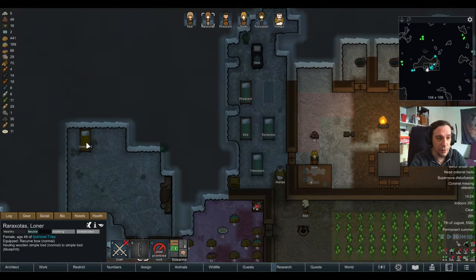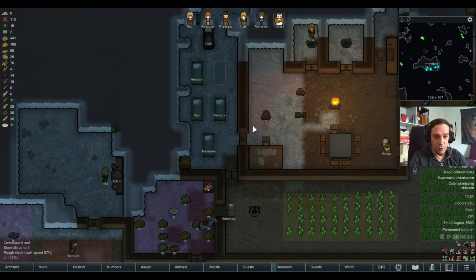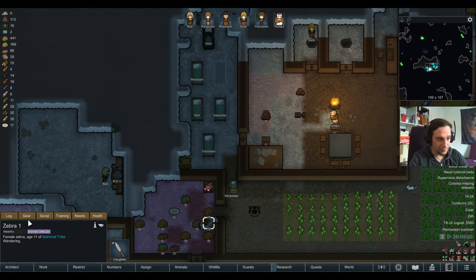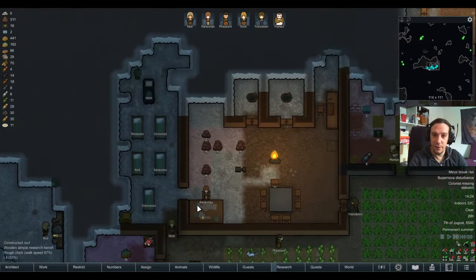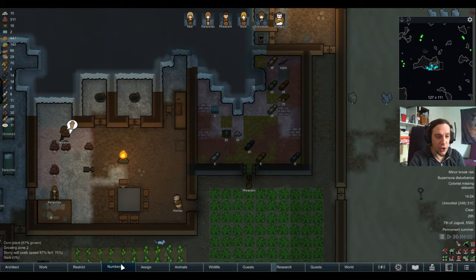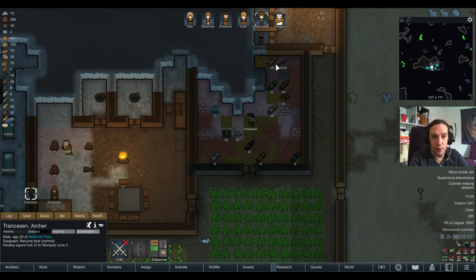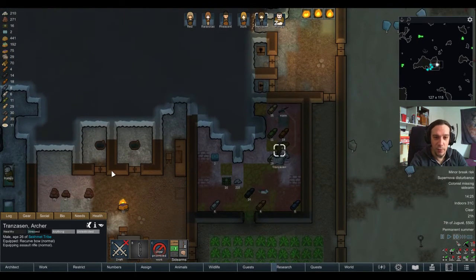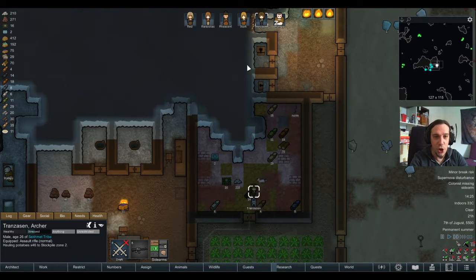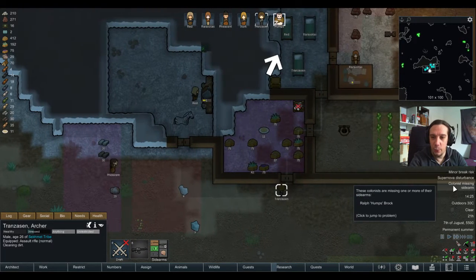Let's give Humps his bed over in the barracks. Let's check out who's getting the assault rifle — it's going to be Transazon. I'm going to give that to my best shot. As much as I think Stork wants this weapon as chief of the tribe — no, just no.